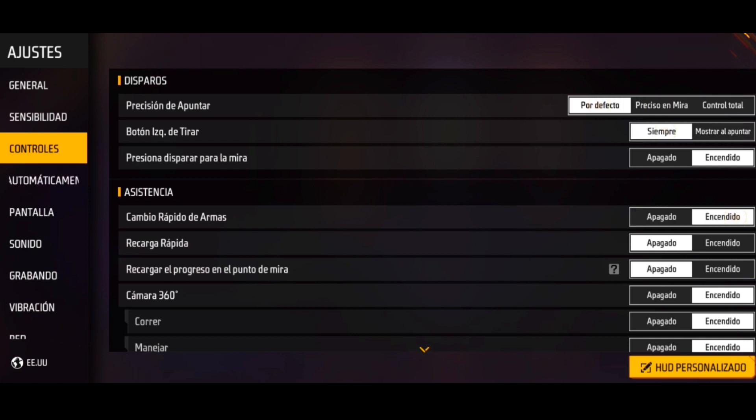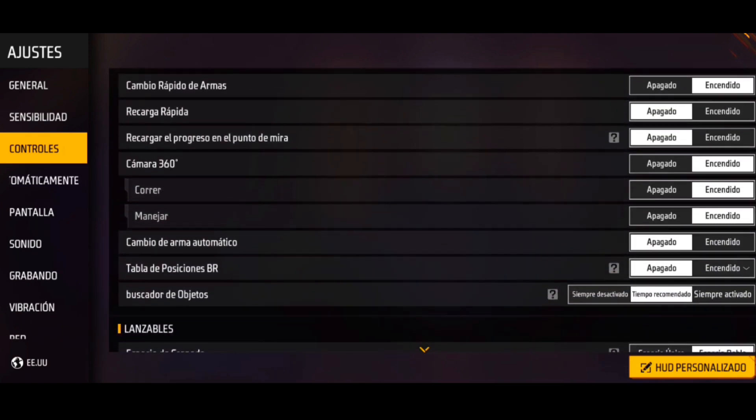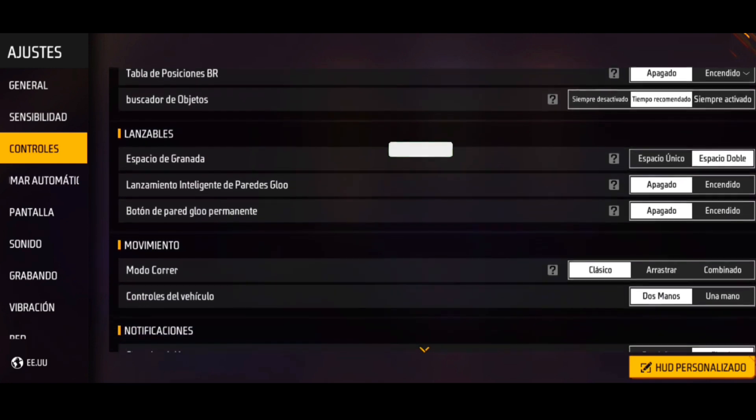Muy recomendado jugar por defecto, tener el botón izquierdo de tirar en siempre, y tener el cambio de arma en encendido. Les voy a mostrar los otros ajustes para que lo pongan así igualito como lo tengo yo, tal como están viendo aquí en pantalla.